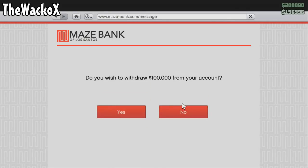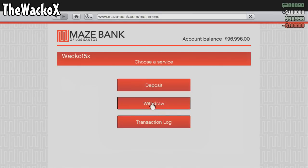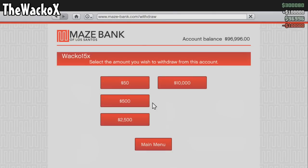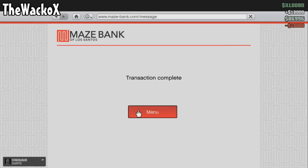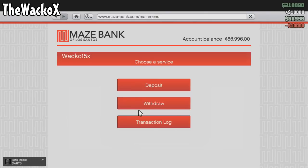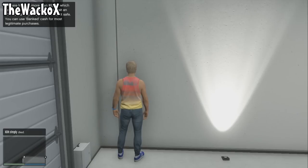So you take all the money out of your bank and put it into your hand. You want to have less than 90,000 in your bank — I have 86,996. Once you've done that, cancel out of the app and leave your phone in the internet app.